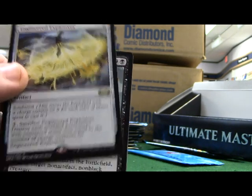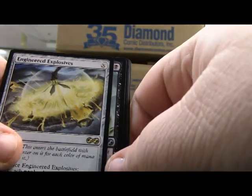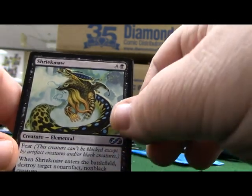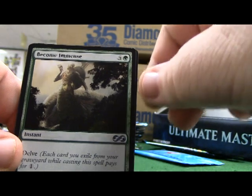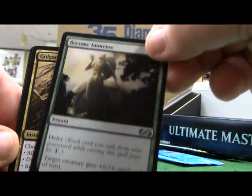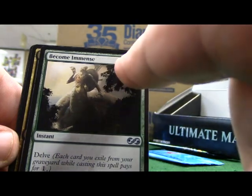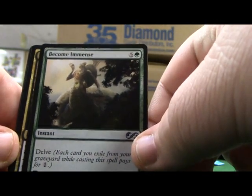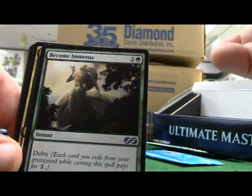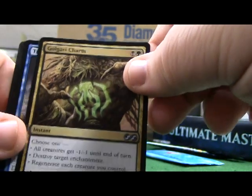I think it's going to be awesome to get rid of cheap-cost planeswalkers and that sort of stuff. Shriekmaw. A nice green game-ender card here - plus six/plus six, and if you're trying to make it your last turn you can do the delve: each card you exile from your graveyard when casting it counts for one, so exile five cards and make it a one-cost spell to get that +6/+6. Some green decks really need that extra power for their trample.